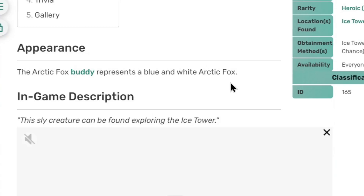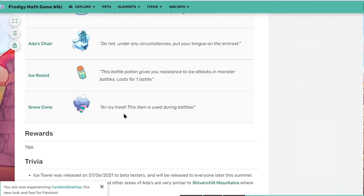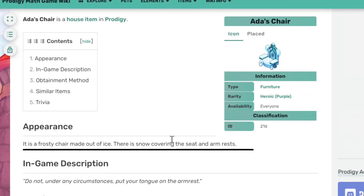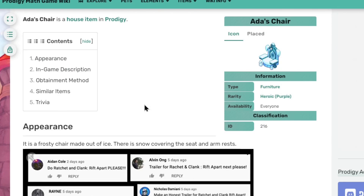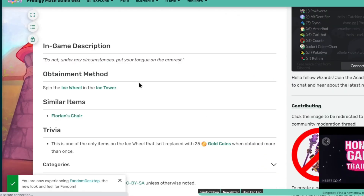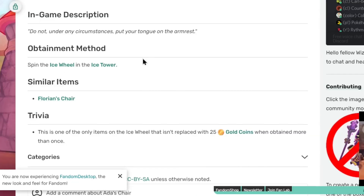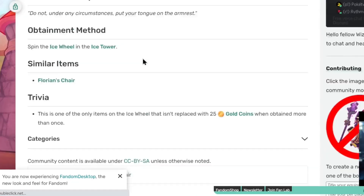That's basically all of the armor information. And if you guys are wondering, yes, you will be able to just pick up Ada's Chair and leave — apparently that's allowed. You can just get this from the Ice Wheel and pick up Ada's chair and walk away. Maybe it could be that the tower creates duplicates of the chair. Well, we'll never know.